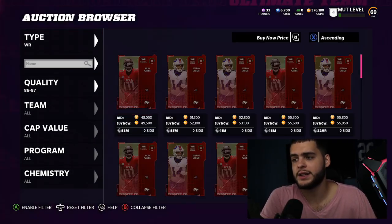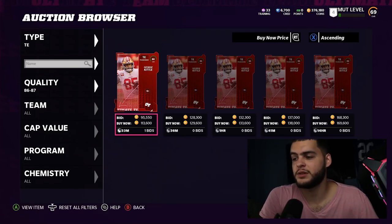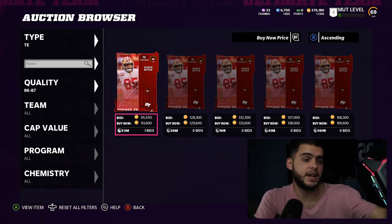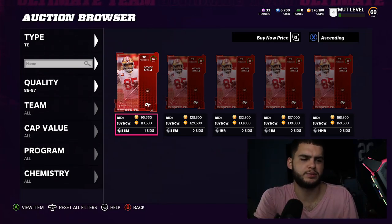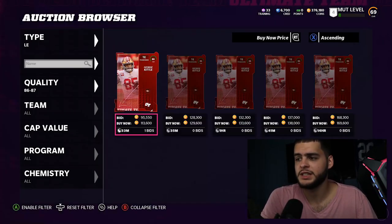Tight end — hands down, Kyle Pitts. He's not going to be on the auction block right now, but he's available in Rick Premiers at level 10 where you get a free one. If you're not there yet, I'd probably just wait for your free Kittle. It's really Pitts or Kittle — I don't think many other tight ends really compete, maybe Waller, but I wouldn't go there.